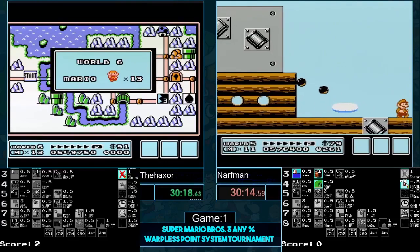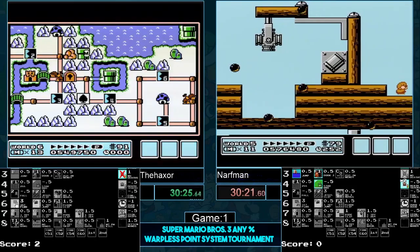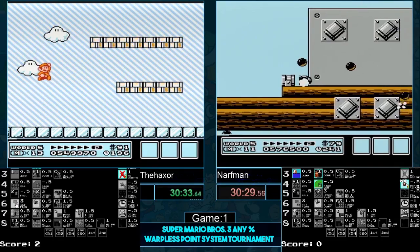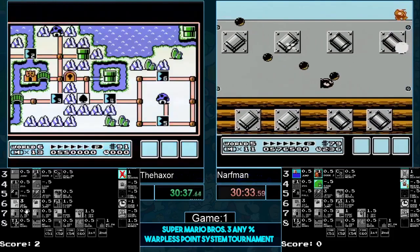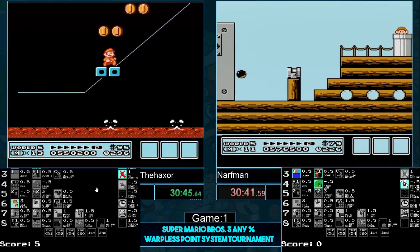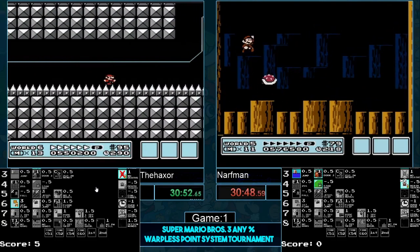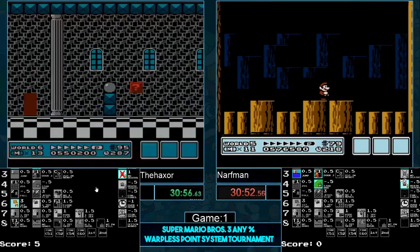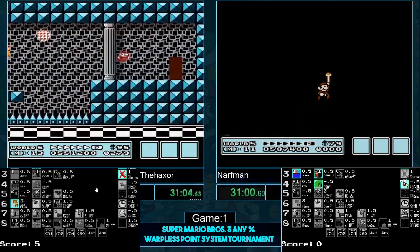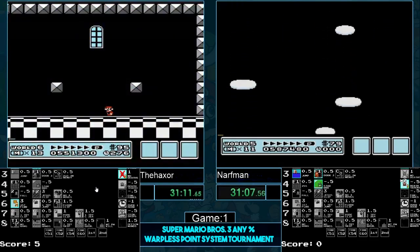World six — the best world in the world. As long as Haxer does not take damage or accidentally equip anything he doesn't need, he gets this point. The ember brother battle went fine, looking good — and he gets it! Gets the three points! Narfman unfortunately will not be able to get those points. When you jump too early you go right through the boss — he isn't loaded yet so the stomp doesn't register. It's just a really weird hitbox situation.